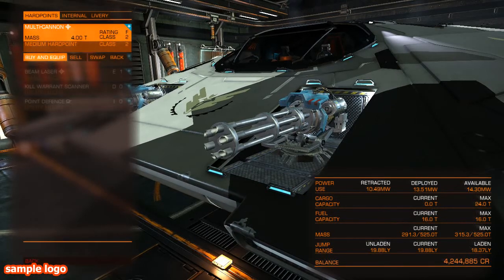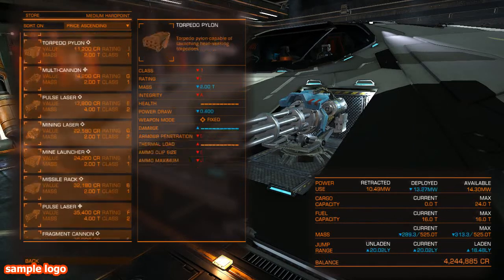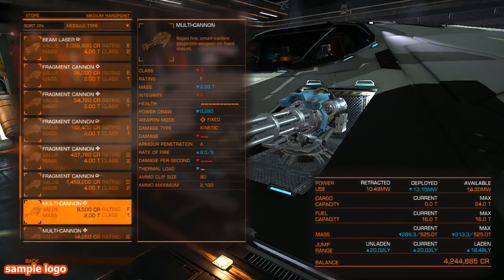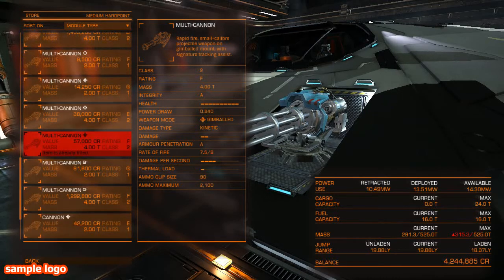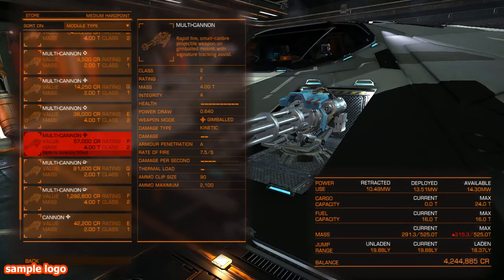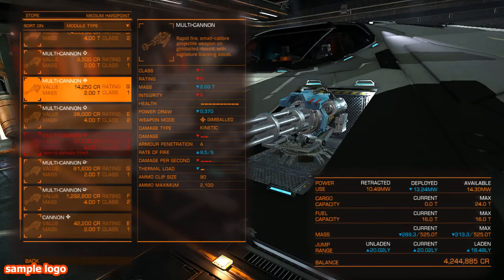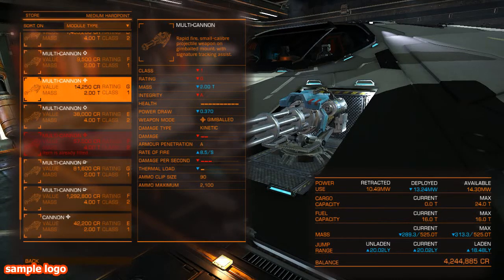Class 2 rating F multi-cannons are actually really cheap when you consider how much damage they do — 57k credits, not expensive. It's a jump up from size 1; I think it was 1G multi-cannons I was using previously on the other side of the hull. They are good, but not nearly as effective as these bigger ones.